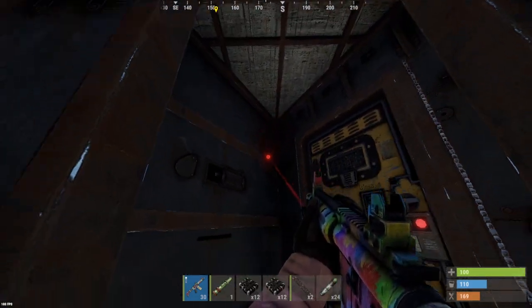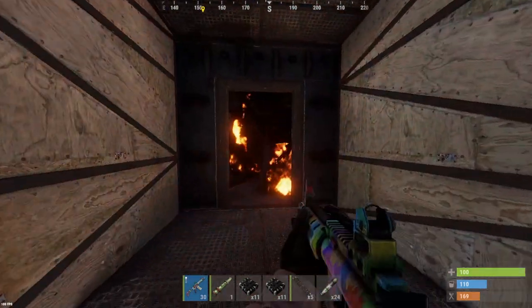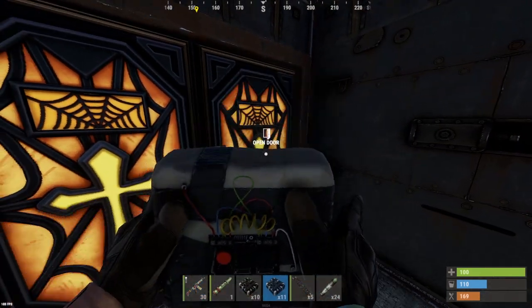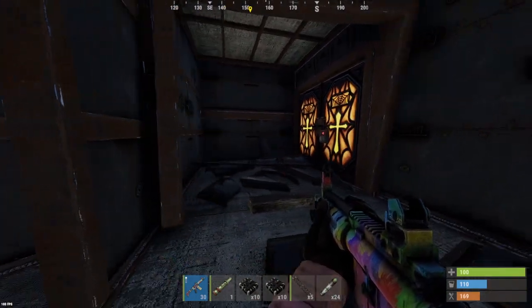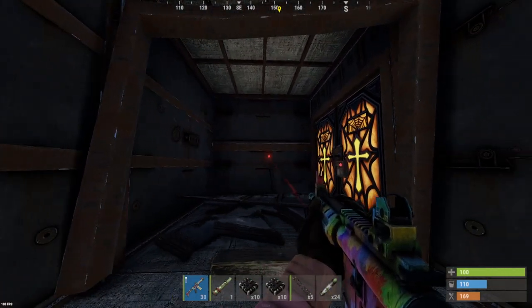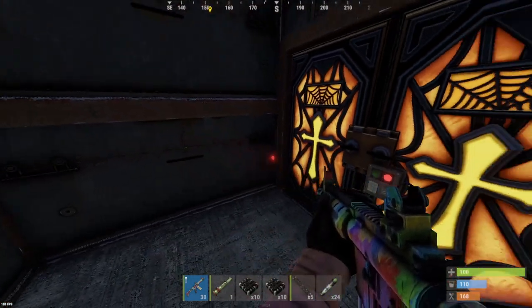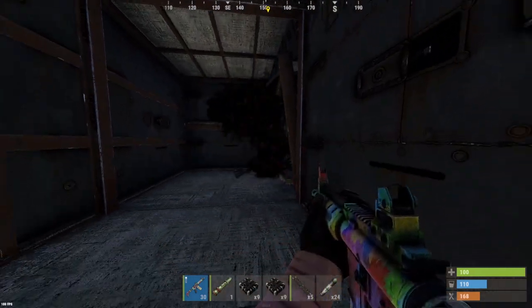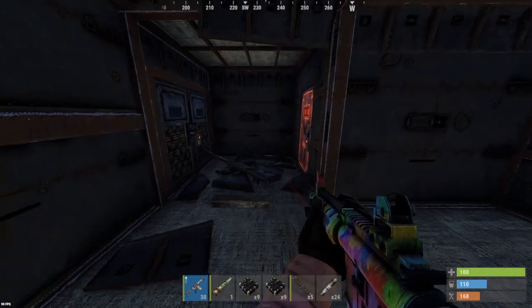Looks like we're kind of zigzagging around — not gonna be worth it to take an armored wall yet. We've got some half floors here, armored door. Going to follow this path; if it starts zigzagging all around we'll probably just drill straight in. Looks like it's going in — we've got a few doors here, let's send some rockets.